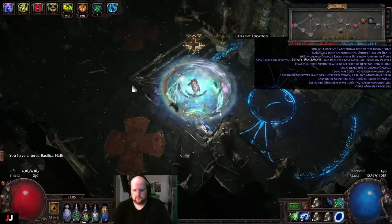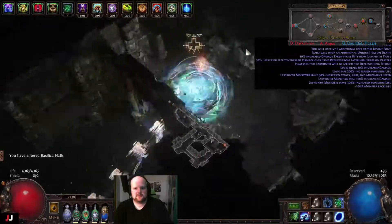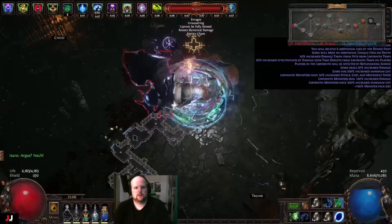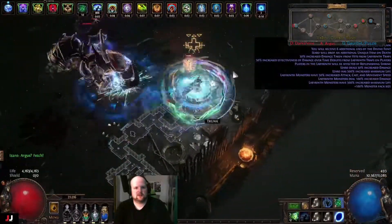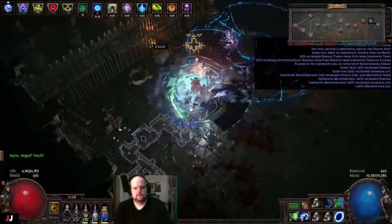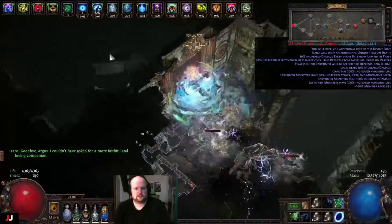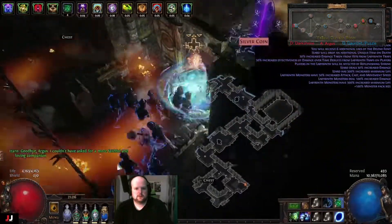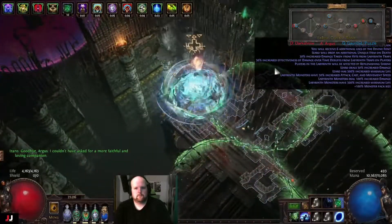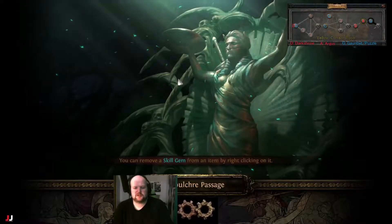Got Argus in here - he'll be on the right side this time, last time he was on the left. He's getting mad so just kiting him around a little bit. The shrine helps a lot getting mana back quickly. Then we need an early left and go up and to the right.